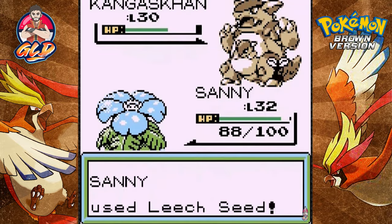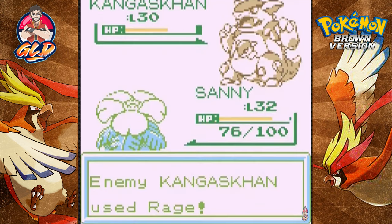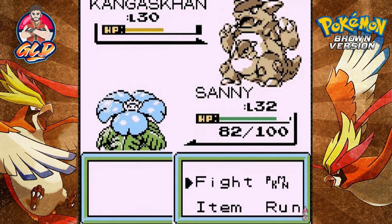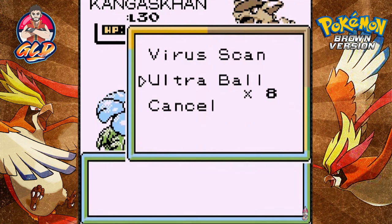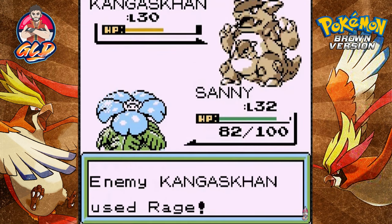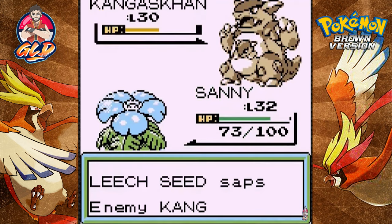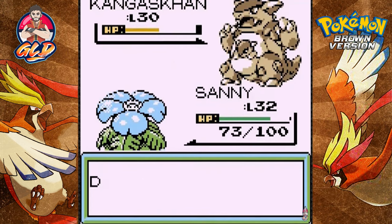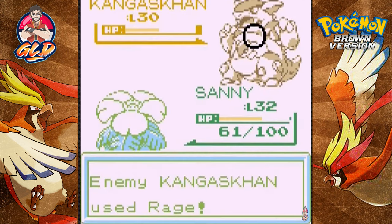Kangaskhan, you are being a douchebag, so let's go with Venusaur and use Leech Seed. The Leech Seed is on, and let's go with Poison Powder for safe measure. Each time you hit us it doesn't matter — it didn't affect them, which is probably a good thing. I bought myself a few Ultra Balls just for this occasion. This guy is not going down quietly. Come on, you know you want to be on my team! That Rage attack is getting on my nerves.